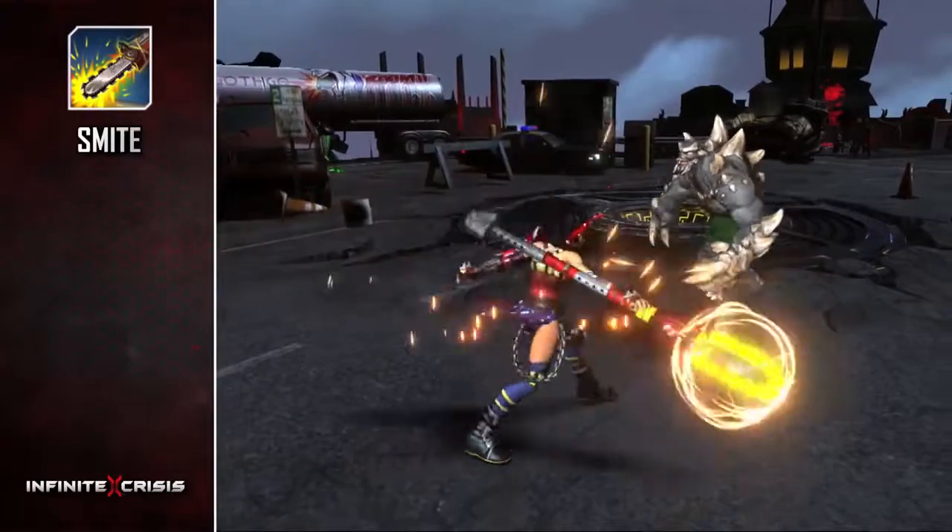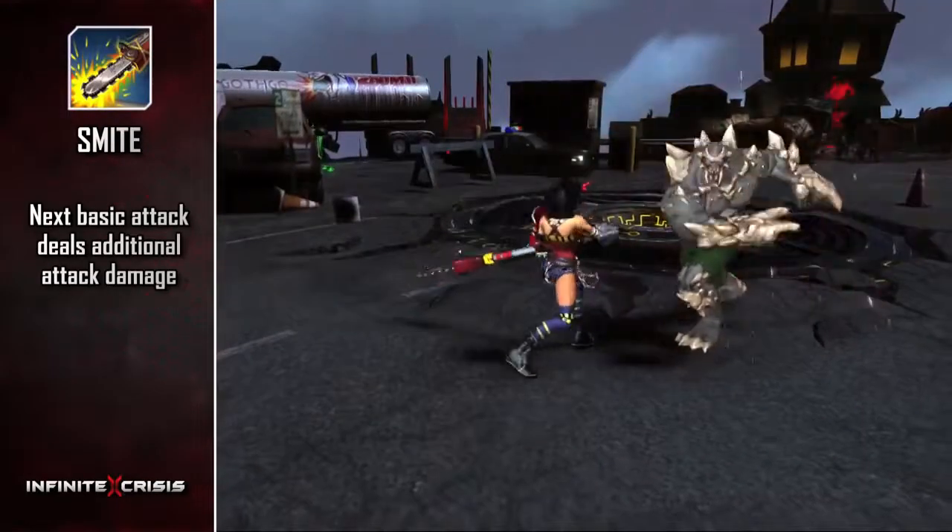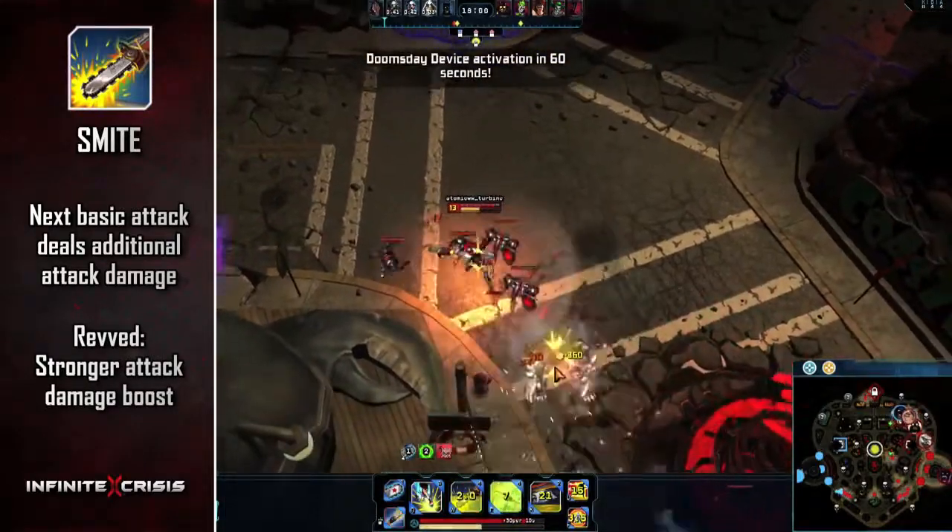Use Smite to gain a 5-second buff that causes her next basic attack to deal additional attack damage. Rev'd Smite receives a significantly stronger attack damage boost.